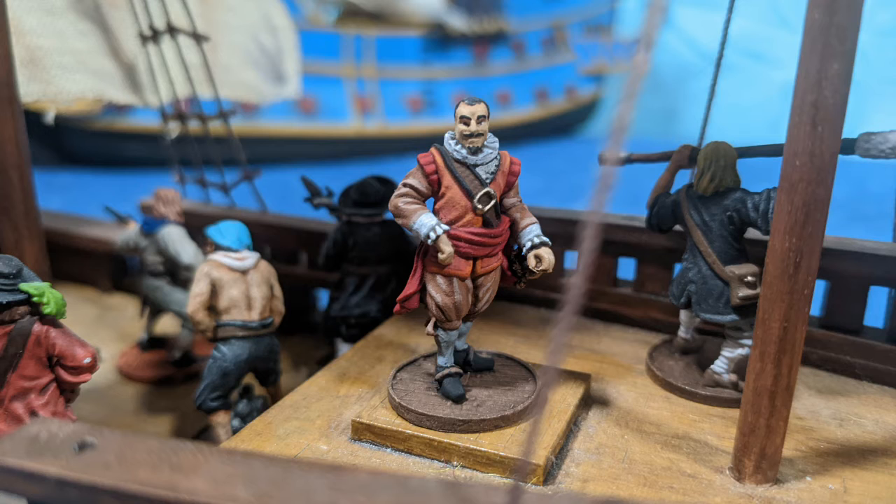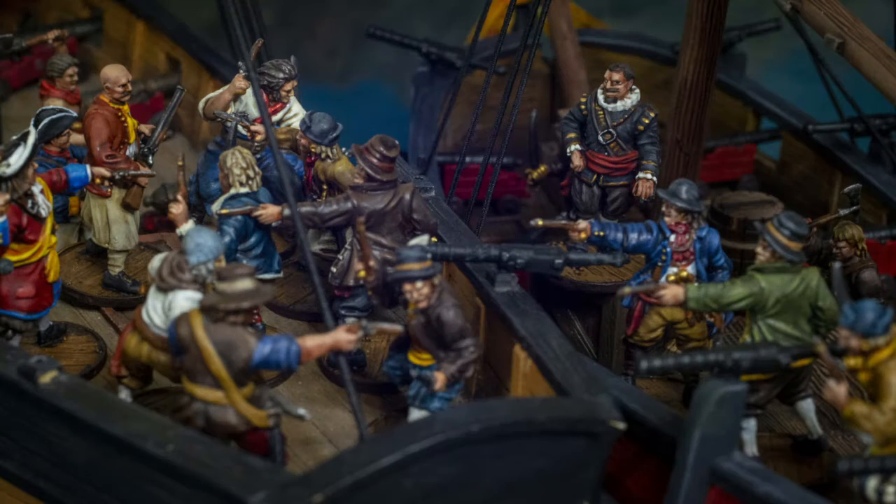In Blood and Plunder, Piet Hein costs 40 points and may lead Dutch Privateers, Dutch Navy, and Heinz Commissivardes. He has three command points, a 20-inch command range, is armed with a brace of pistols and a standard melee weapon. He has the broadside special rule, Commodore, God's Blessing of the Devil's Luck, Very Inspiring, Bold, and Indomitable — another 16 boatloads of special rules.